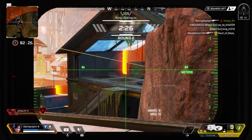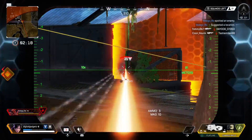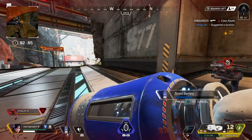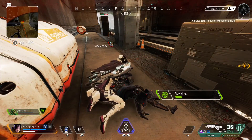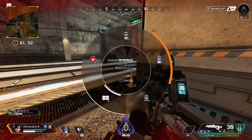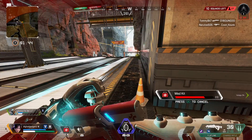Beginning ring countdown, round two. Hostile spotted. Already spotted. Recharging my shield. We got this — your help is very helpful. Patching myself up, giving my shields a recharge.